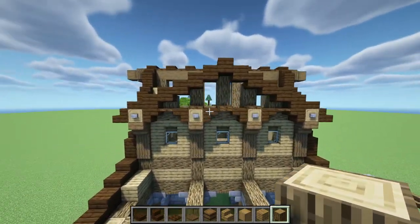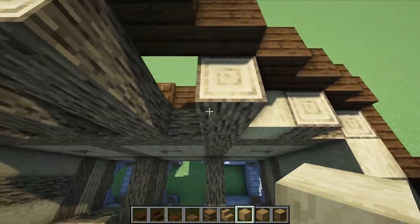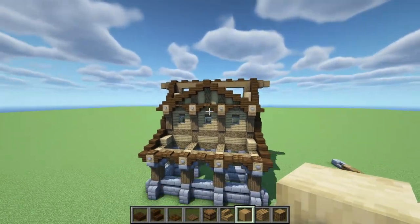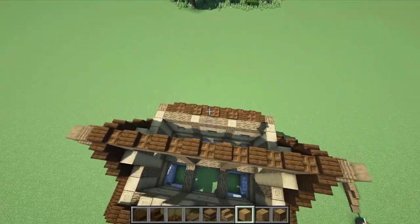Now we're going to get our stripped oak and place some right there, right there, and right there. Now that you have that, we're just going to repeat this trim and this roof on that side right here.